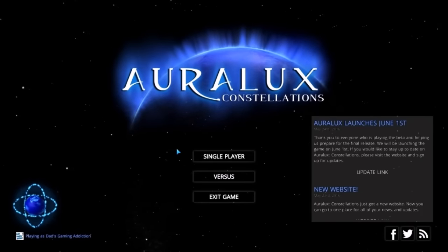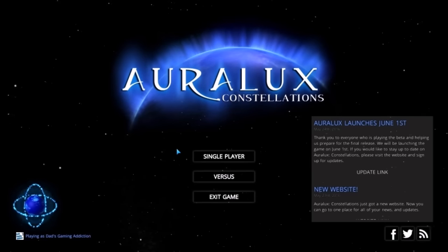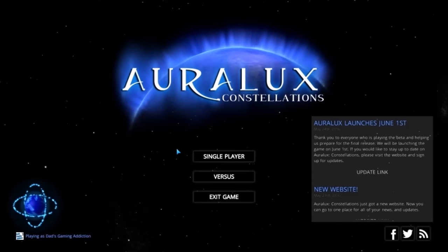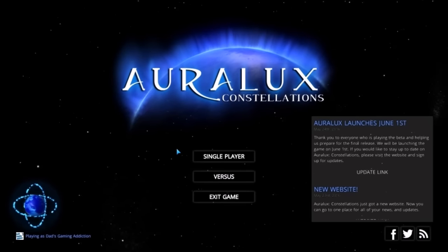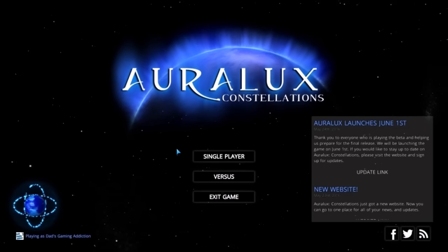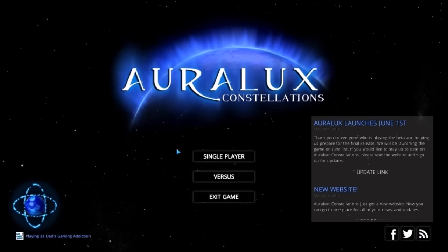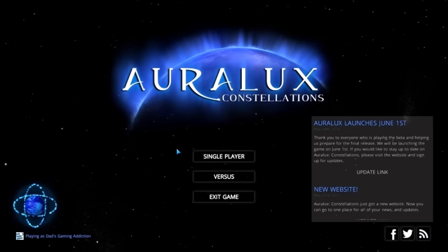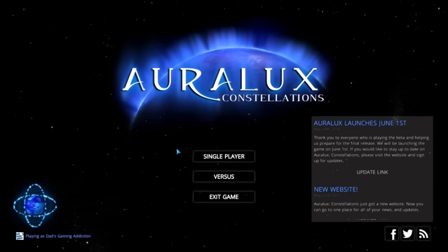This is Vince with Dad's Gaming Addiction, and today we're going to quickly check out Auralux Constellations. It's important to note that what you're looking at here is a preview build, so everything you're about to see is subject to change. You can even see off to the right-hand side the game launches on June 1st. Today is May 30th, 2016, so it's relatively close in terms of release, but there may be a last-minute patch or two.